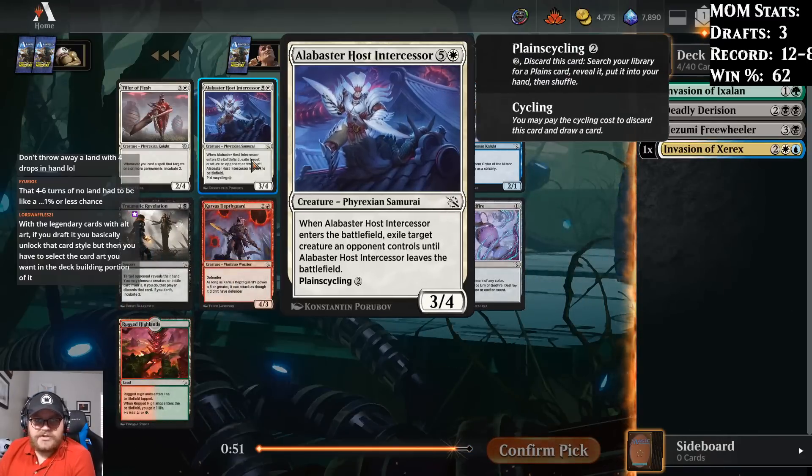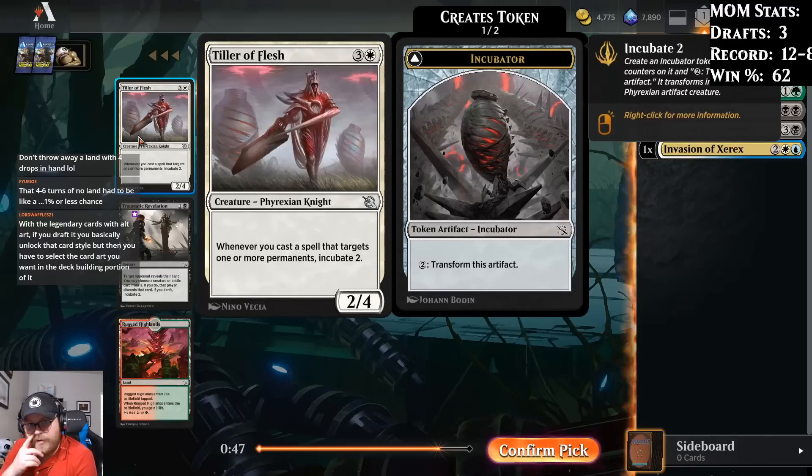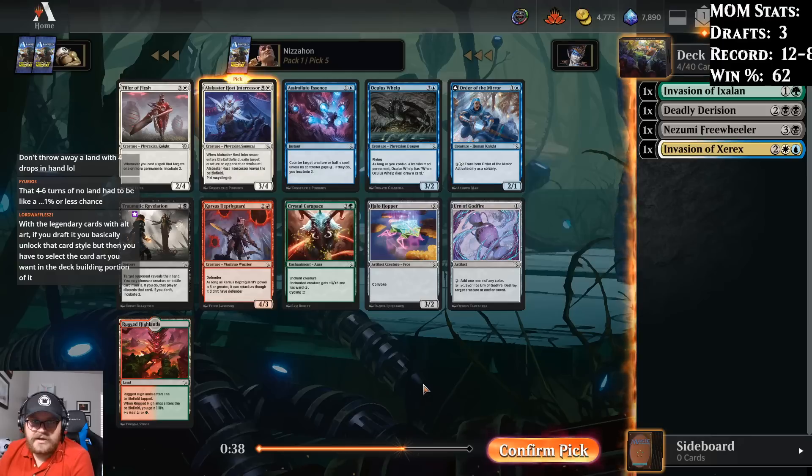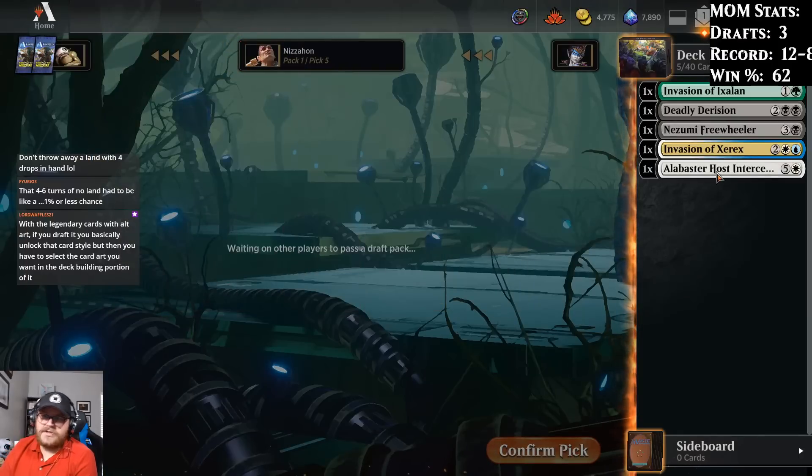I love Alabaster Host Intercessor — I think that's probably our pick here. I'm curious to see how good this ends up being. I sort of feel like it takes a little too much work to be worth it in every deck, but it's pretty good in a lot of decks. Order of the Mirror's pretty good as well, but I think we'll take Alabaster Host Intercessor.